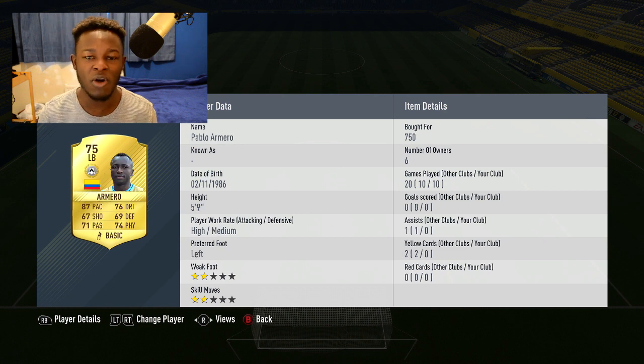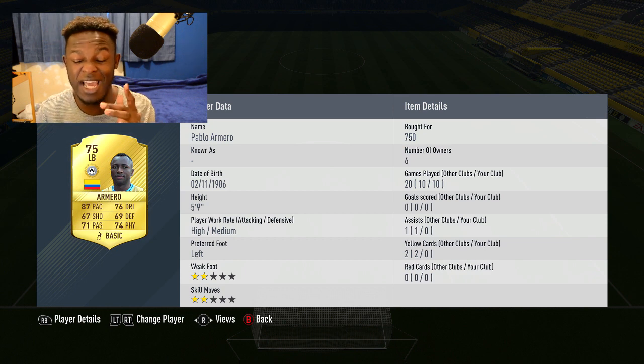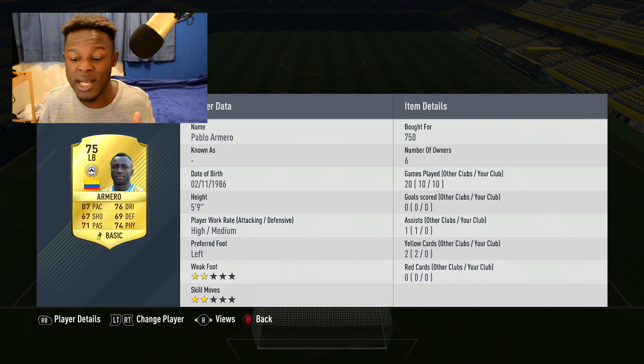On the left side we have Armero. It's pretty much standard - he's one of the fastest left backs you can get in the CVR. I think the fastest you can actually get is Vangioni, but I think Armero plays better, so we've got him there. He's got 87 pace, 76 dribbling which isn't too bad, and 74 physical. Armero's a pretty standard left back - not overpowered, but enough to do what you need a left back to do.